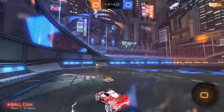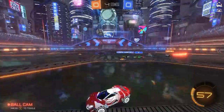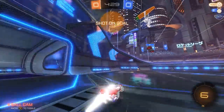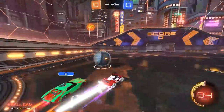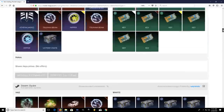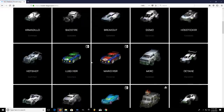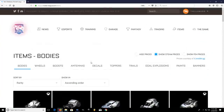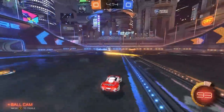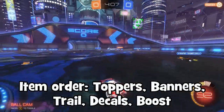I have a ton of new leaked RLCS items to show you, different from the goal explosion and wheels we already went through in a previous video. I'll show you every single one, then we'll talk about the prices of these new items while going for some cool goals in 1v1. Let's jump into it with the first item on the list. We'll start off with the toppers, then jump into the banners, then the trail, then the decals, and finally the rocket boost.